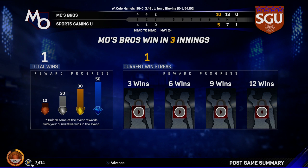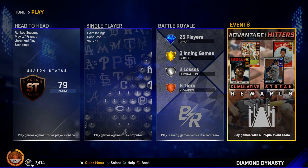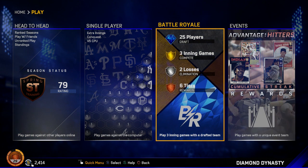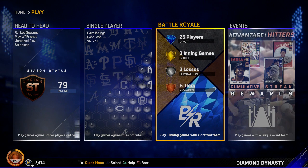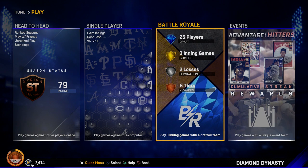Since we started this event right at the end, I'll jump into an event where we have more time to make progress and try to get some cards. Next time in Diamond Dynasty, we're going to check out our first taste of Battle Royale this year. We're going to continue building Team SGU — I'm having fun and starting to get the bug for Diamond Dynasty more than the last couple years. We'll be back with more action in the Battle Royale.